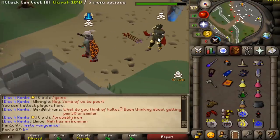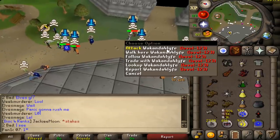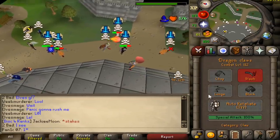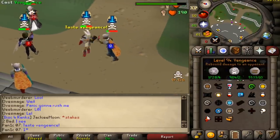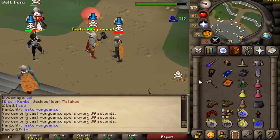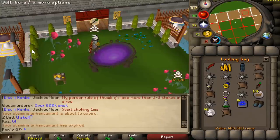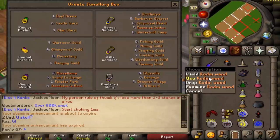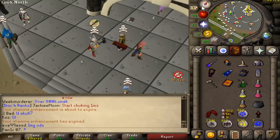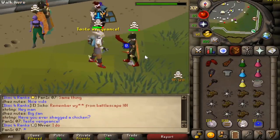How did he not die from that? Okay, it's the phoenix necklace that saved him — unlucky. Kill yourself with venge, thank you. GG, loot is 400k, not too bad. That right there is why the double venge on top of the fire surge is so strong — if I didn't have the vengeance I never would have killed him just because of bad RNG. This lad has a strength amulet, interesting.